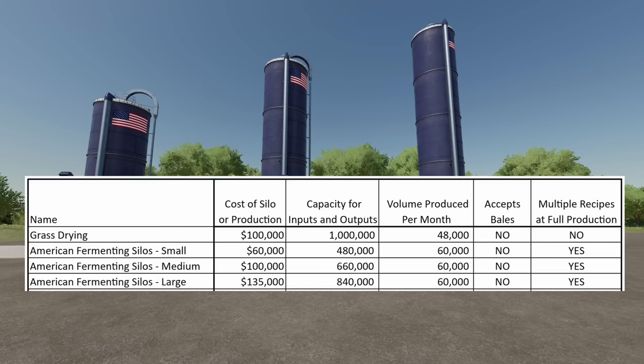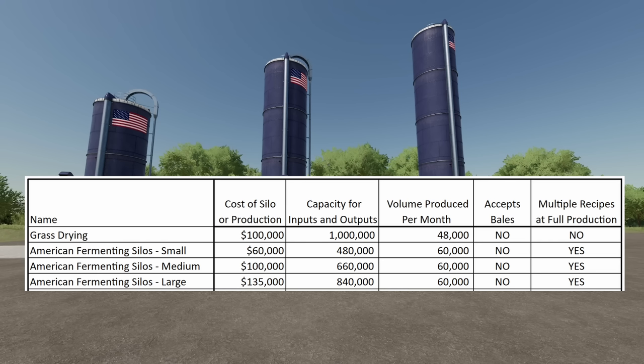Next are the American Fermenting Silos — small, medium, and large, ranging from $60,000 up to $135,000 to place down. Capacity is anywhere from 480,000 liters up to 840,000 liters. Volume produced per month: all three, regardless of size, produce 60,000 liters. They do not accept bales, but they do allow multiple recipes to be run at full production. So maybe you don't have a lot and you need to take a full year to get it done — this one's a good option.